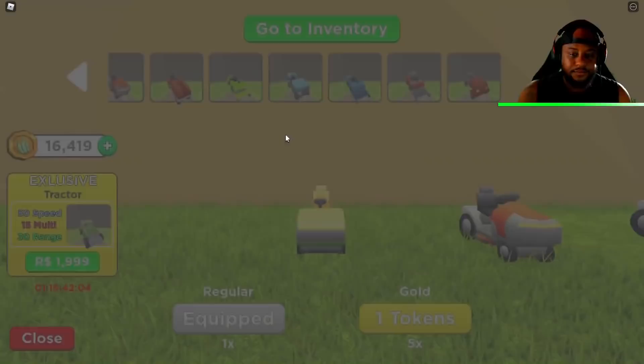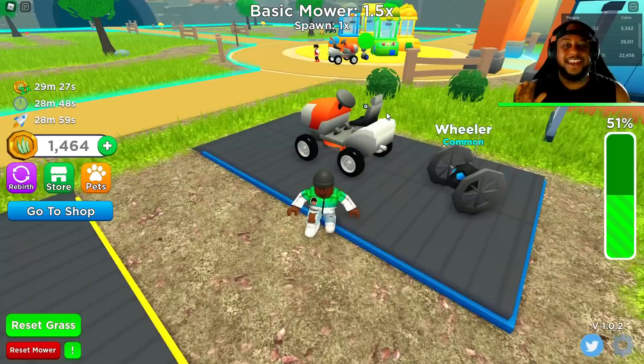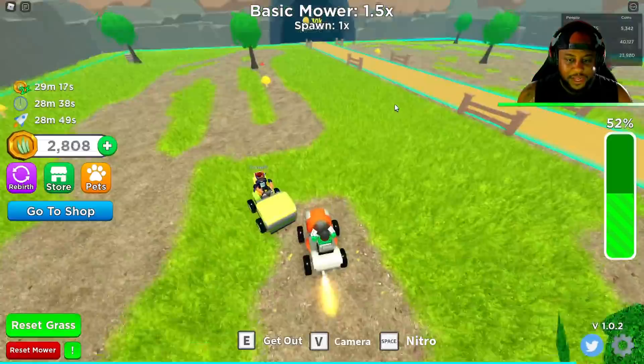Let's go to the shop! So we're at the shop now, we're going to the basic mower, y'all. 15,000 coins it took from us, but now we are out of our starter mower and we're into the basic mower. Let's do this.